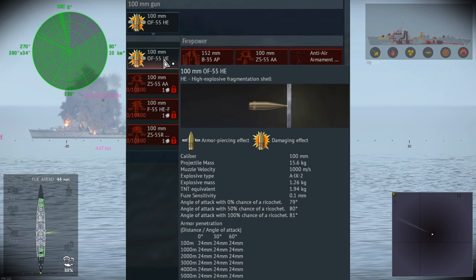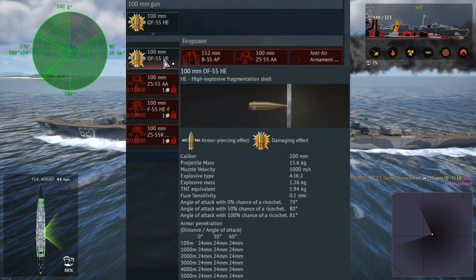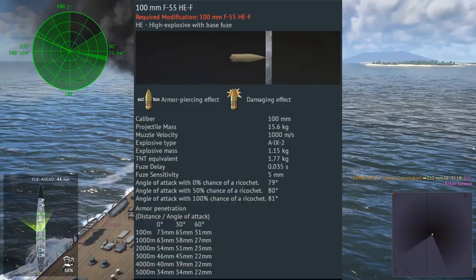The main secondary weapon of this vessel is the 100mm guns, which have HE, SAP, and anti-air rounds. The HE has 24mm of penetration and a 1000m/s velocity, and the other HE round has 73mm of penetration.